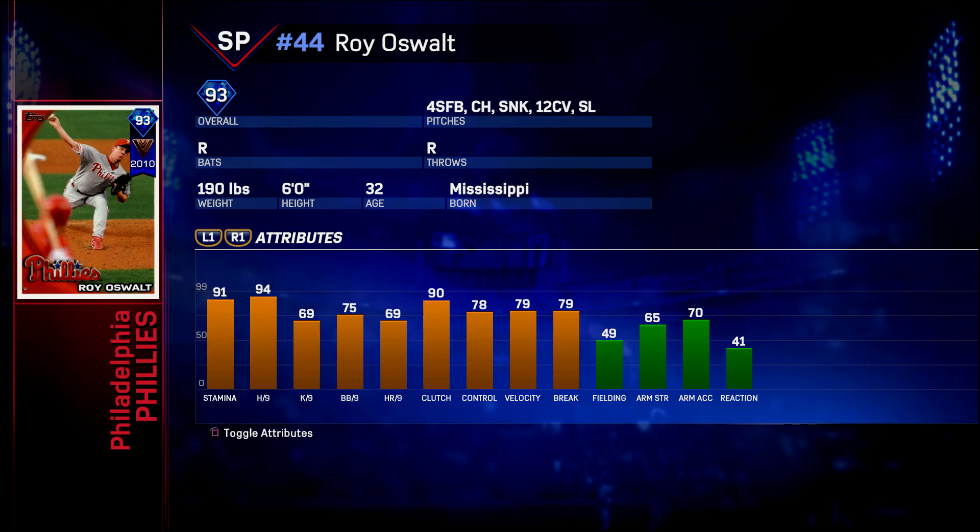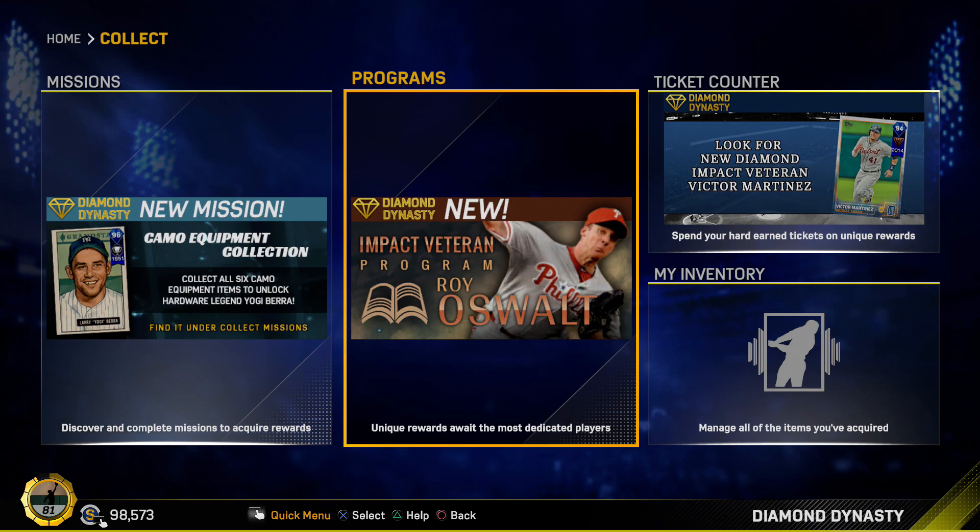This could be a good right-handed arm for your rotation. Like if I get this card, which I probably will pretty quickly, he might go in my rotation. So let's take a look at what you have to do in order to get this Roy Oswalt card.